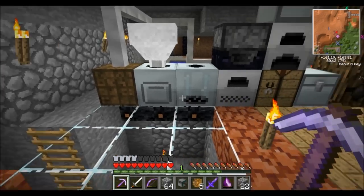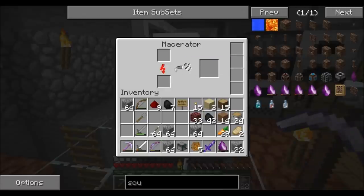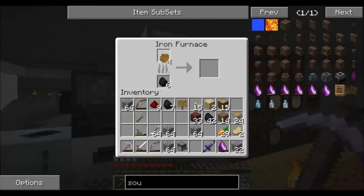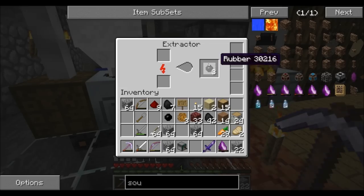Let me talk about the whole setup I've got here. We have a bat box, a macerator, and also an extractor. The really cool thing about an extractor is when you use a sticky resin — just throw one piece in — it gives you three pieces of rubber, as opposed to a regular furnace which only gives one piece per sticky resin. So by using an extractor it triples the amount you get back.